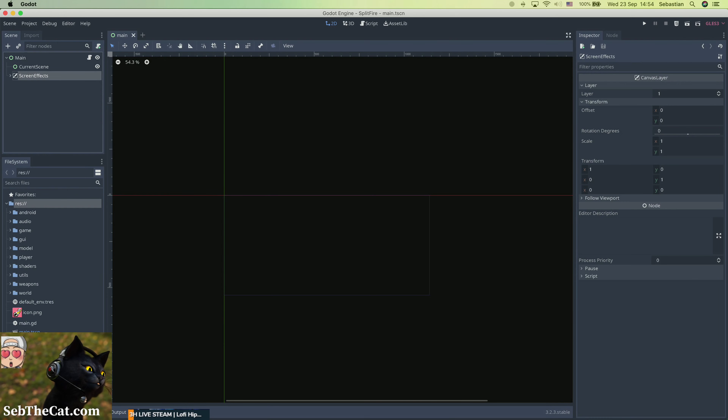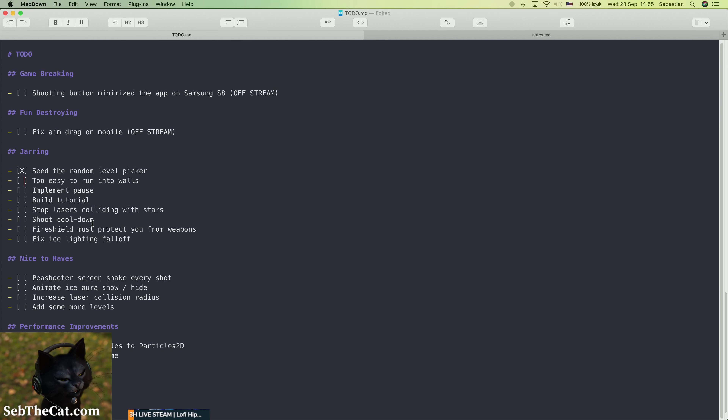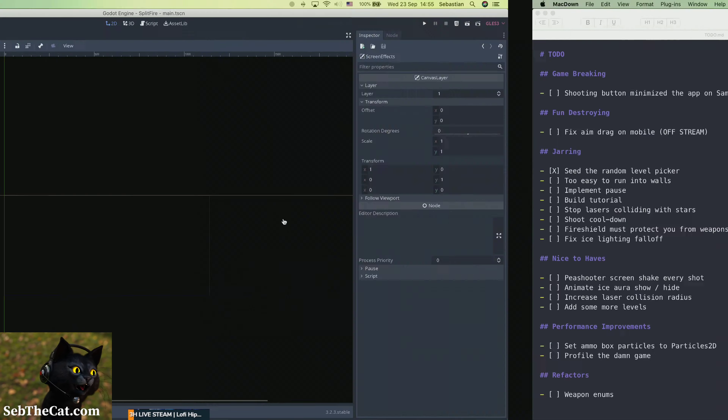Okay so we've now cleaned up our tree, and let's have a look at what our to-do list was. We've done that, done that. So this is something - I think I've seen people when they're getting used to the game, it's a little bit too easy to run into the walls. I was thinking about this and I thought there is a way we can make this better for the player - well, better for the sort of player that continually runs into walls at least.